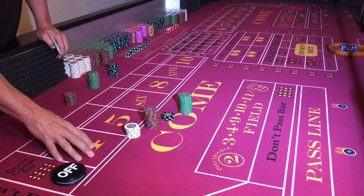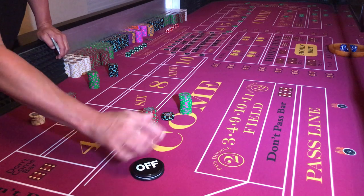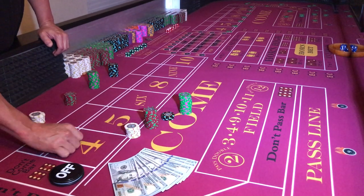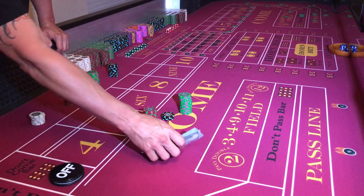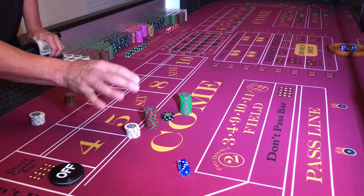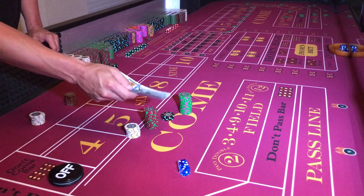One of the first things is etiquette. When the puck says 'OFF,' that's when you can put your money down and buy in. We're buying in for a thousand dollars today. If it says 'ON,' please don't throw your money down — it messes up the flow of the table, and if it's a marginal shooter it's going to mess up their rhythm. So be courteous and buy in when it says 'OFF.'